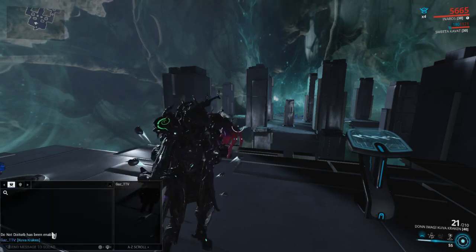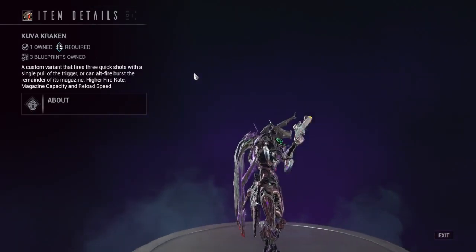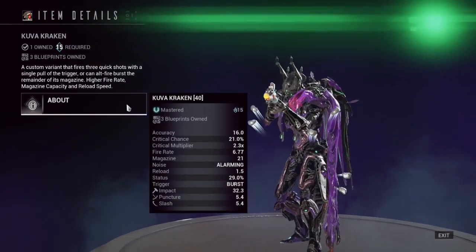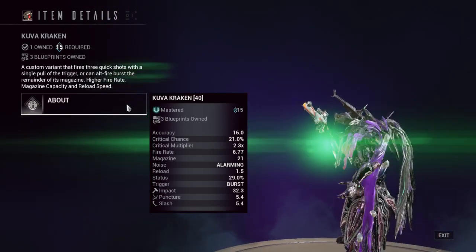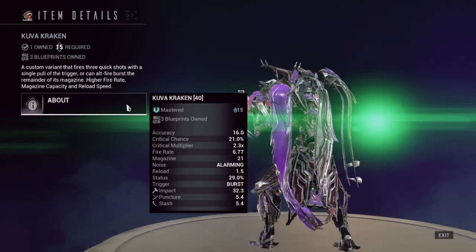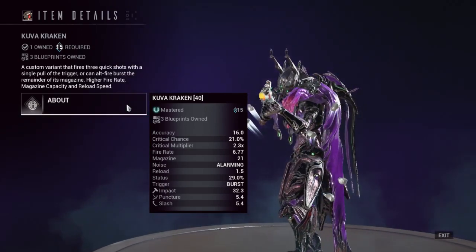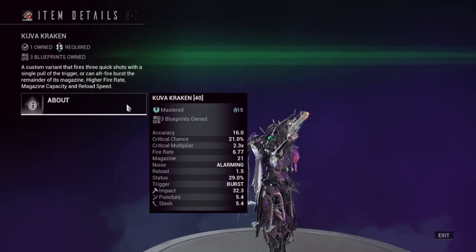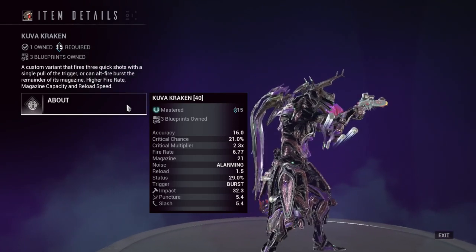This thing is the Kuva variant of the Kraken, obviously. We're going to compare it to some of its competition: the Sycharis Prime, the Kraken, and the Pandero. This thing requires Master Rank 15, so it better be really good for that high of a Mastery requirement. It's got 21% critical chance, 2.3 multiplier, 6.7 fire rate, and a 21-round magazine. It normally shoots 3 bullets per trigger pull, so that's basically 7 bursts in the magazine at default. Got a 1.5 reload, which is fine, and then a 29% status chance.